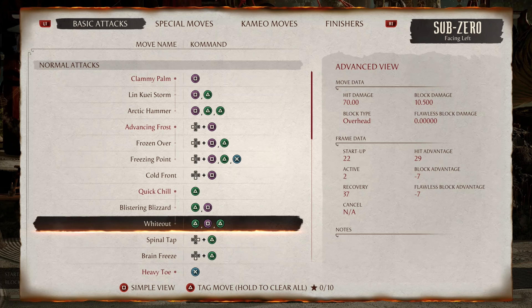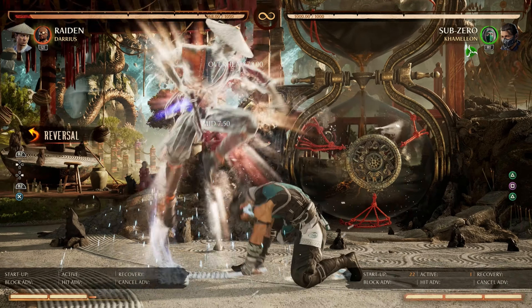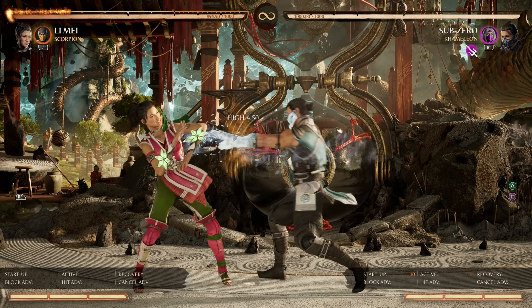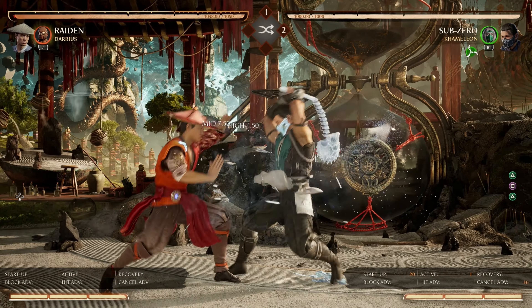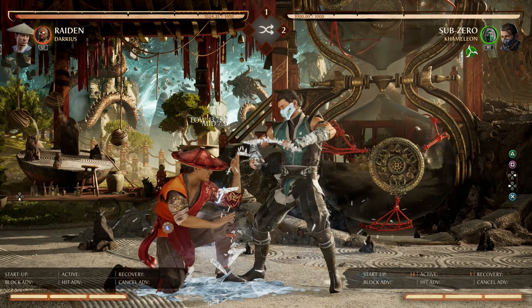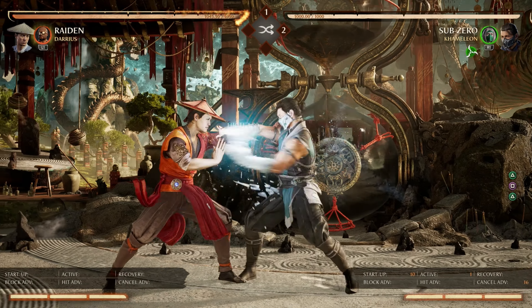Next, we have White Out at negative 7 frames. It has the same initial gap as the prior string. Additionally, you can armor through the last hit, and it's also punishable by a reversal such as Lee Maize. This is another string used for the overhead ice slide 50-50 — the overhead comes out at 22 frames here, so now you have an 8-frame gap.